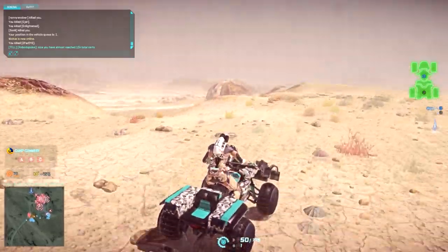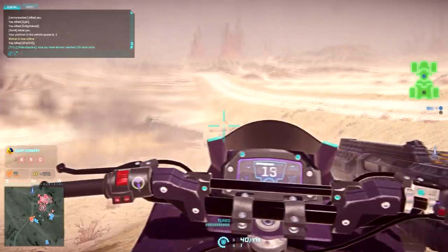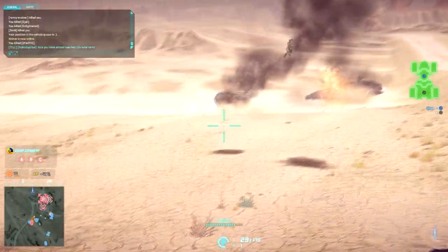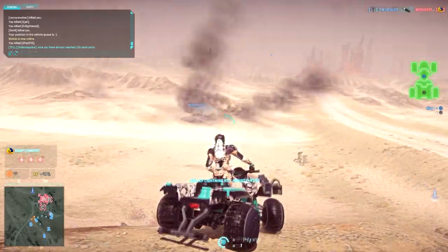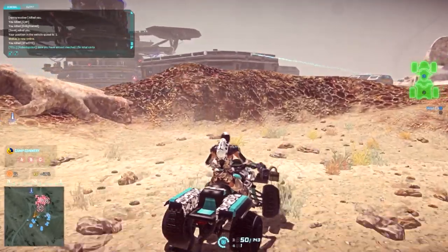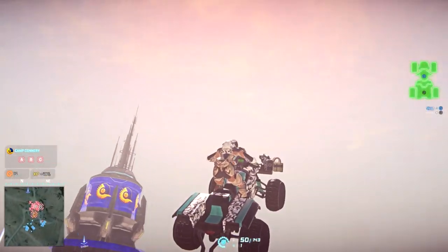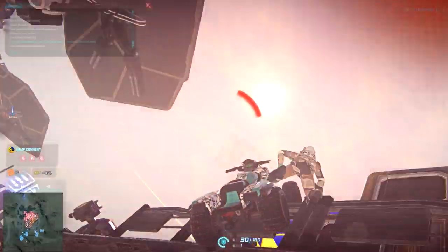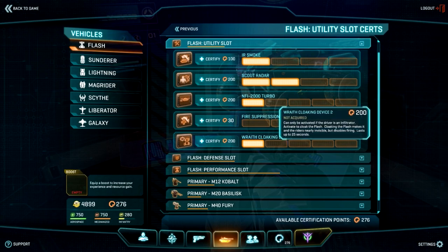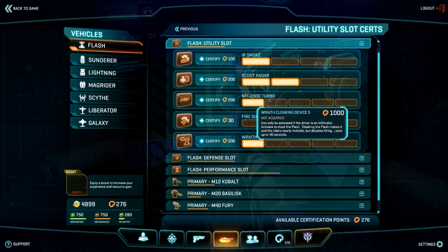The point of either the Wraith or the Turbo is to get you in and out of combat as quickly as possible and to limit how long you're exposed to enemy fire. This hit and run mentality is unfortunately the only way to fight effectively from the Flash — not just because the vehicle itself is fragile, but because as a gunner you're completely unprotected from enemy fire. I would recommend using Wraith over Turbo, but Turbo if you're planning on fighting as anything but Infiltrator.